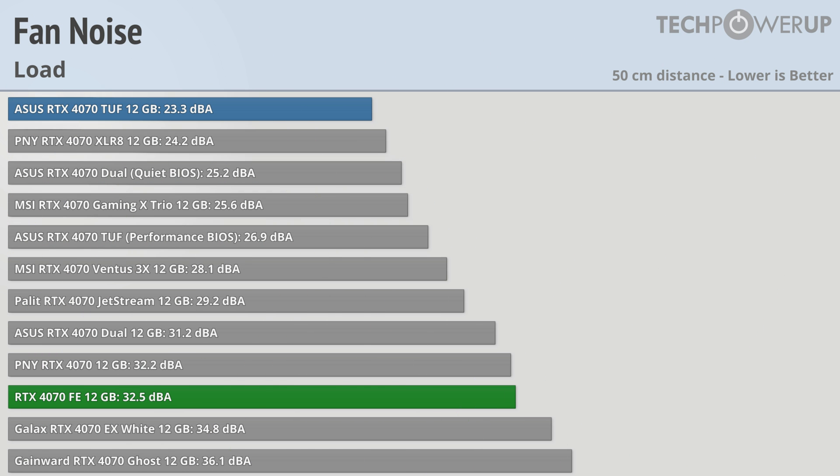What might be more noticeable is fan noise, and the ASUS RTX 4070 TUF is the quietest out of this group, followed by the PNY 4070 Accelerate, the ASUS 4070 Dual in the quiet BIOS, and the MSI Gaming X Trio. While not exactly loud, the 4070 Founder's Edition is one of the loudest out of this group, though it is probably the smallest card overall, with the Galax and Gainward coming out slightly noisier.